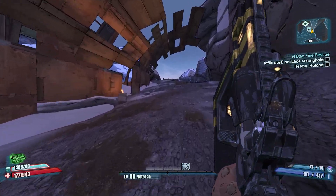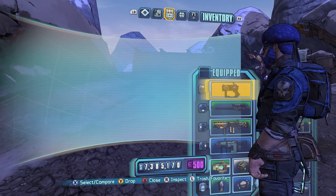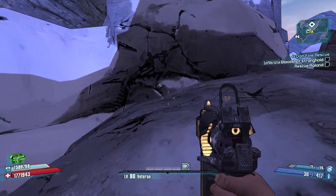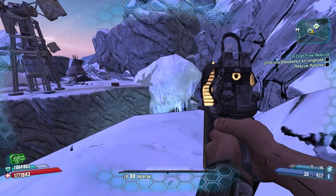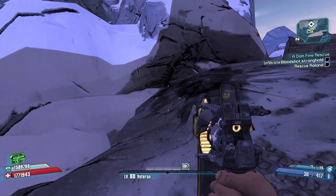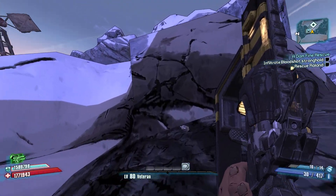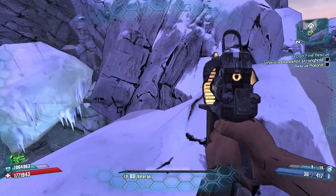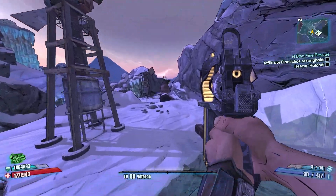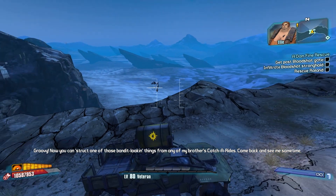We gotta go get that red chest up there. Step one: we can have lots of fun; step two: it's so easy to do; step three: we'll try step one again. Nailed it, first try guys. Oh my god, is that Joltz? He's lagging — he just drove off the cliff!